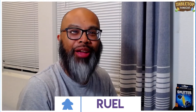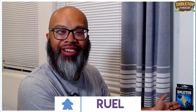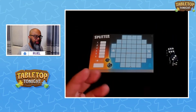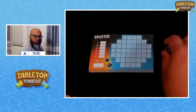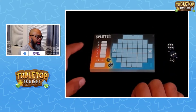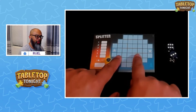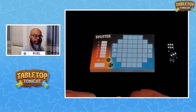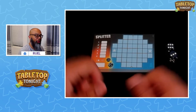Hi friends, welcome to Tabletop Tonight where we are playing Splitter. Let's take a look at the game and jump right into it. This is a roll-and-write game where you're rolling a pair of six-sided dice and everyone's got the same score sheet. What you're doing is writing numbers symmetrically to the center line, and you'll eventually fill up the sheet and score points based on what numbers are adjacent to each other.